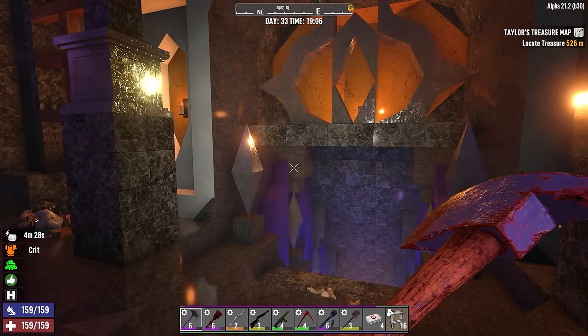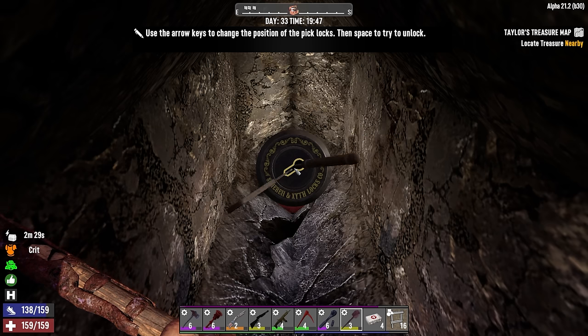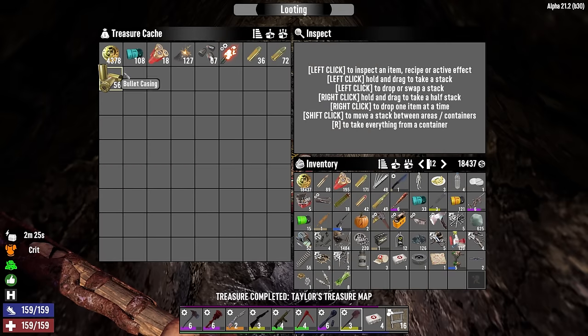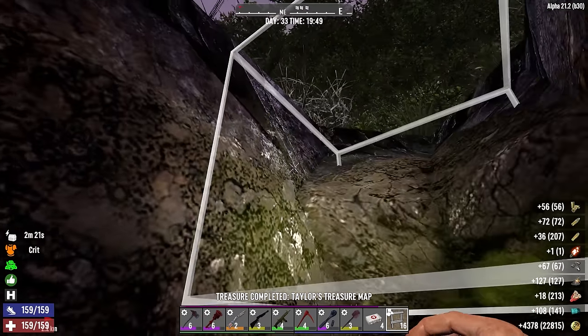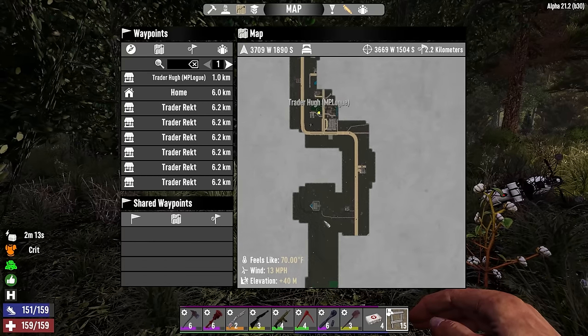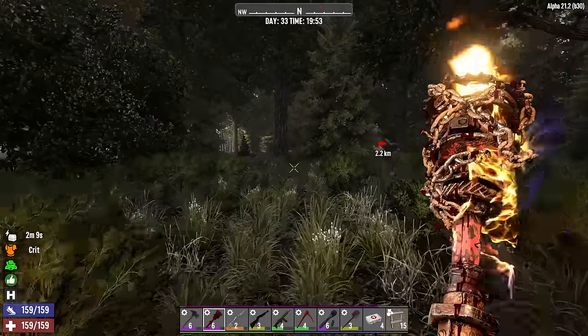I had read a treasure map and it was not very far away, so here I am picking into it. I don't think we'll be in this neighborhood again for a good long while, so grab all of that. I've made my way to yet another temperate biome — gotta get back on the road though and find a road leading east.